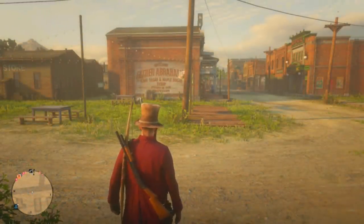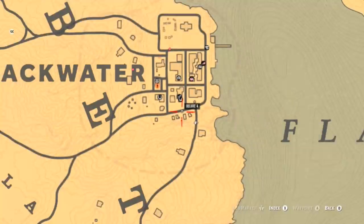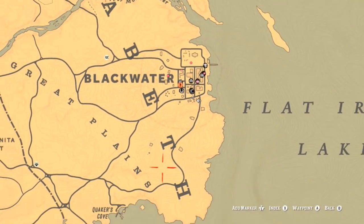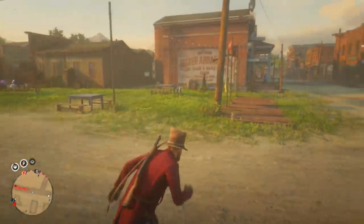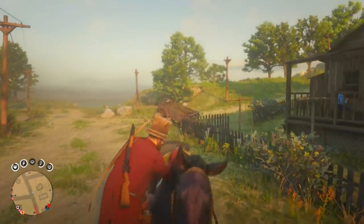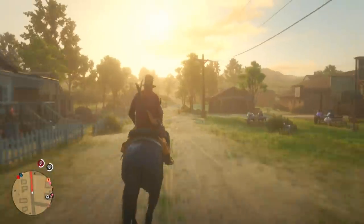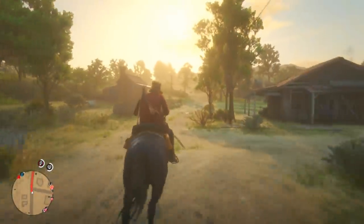Alright guys, we are here with the second part — this time we are going to be hunting down a cougar right outside of Blackwater. There's a hill here with a windmill and a house — you want to go to that hill first. On the back side of the hill there's going to be a cougar that spawns. There's only one cougar that spawns and it's usually just one per play session.